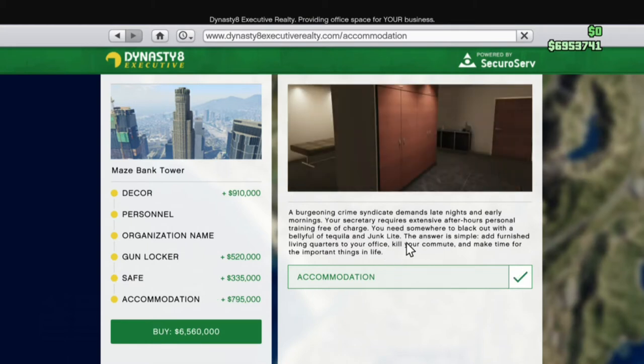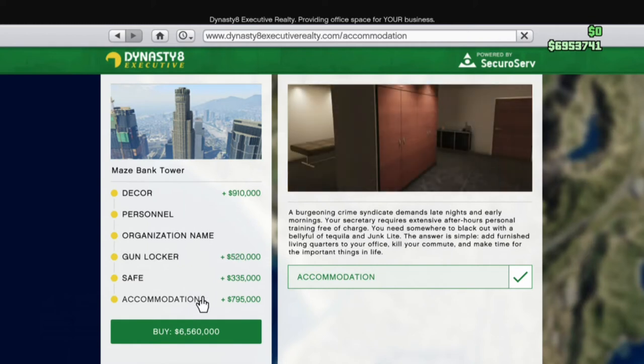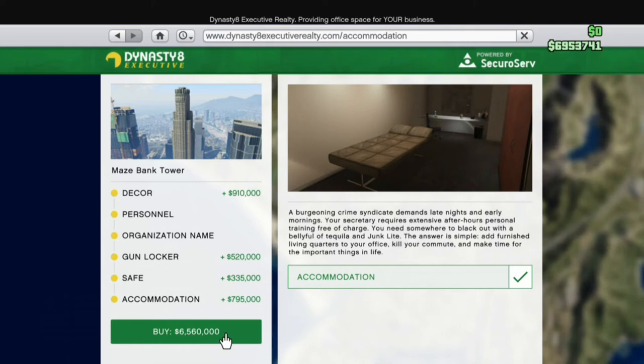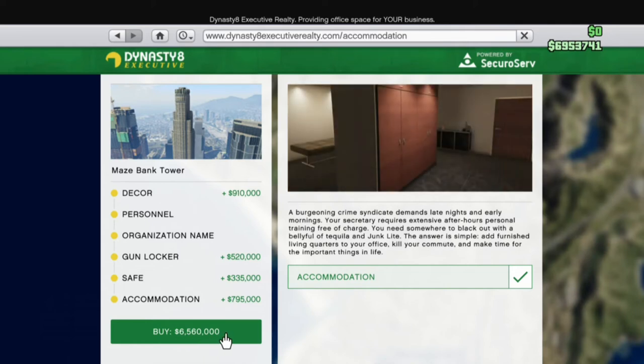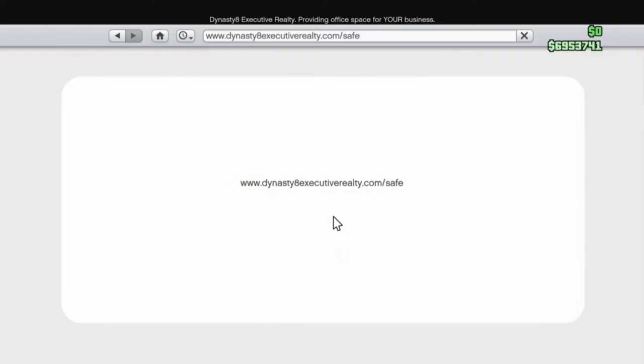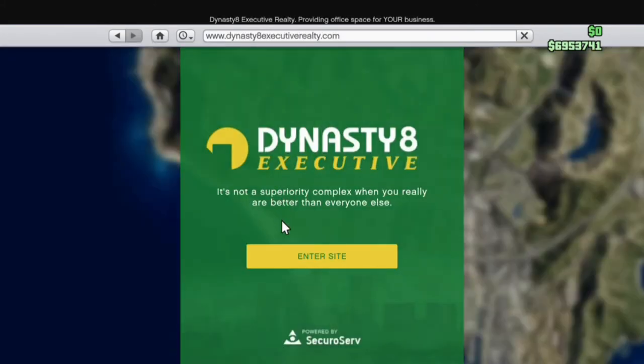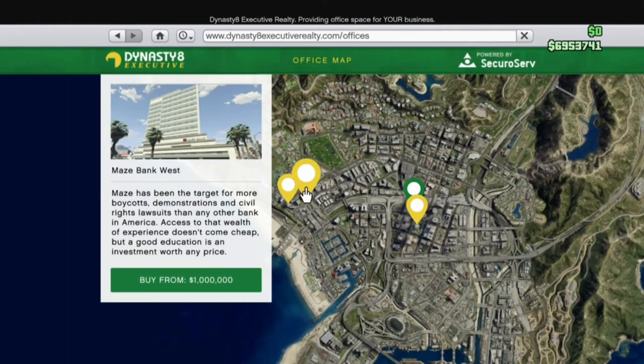Then click on Accommodations — this is where you can go take a nap, go to bed, whatever. You can add that in there as well for an extra 795. The price went from 4 million all the way to 6.56 million dollars for Maze Bank Tower, so keep in mind all this stuff will cost more money once you add everything.